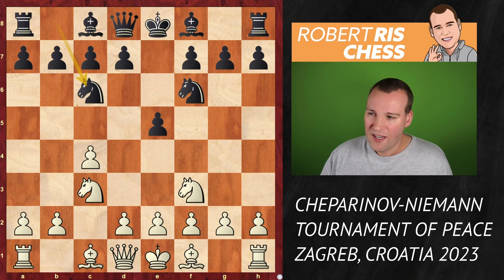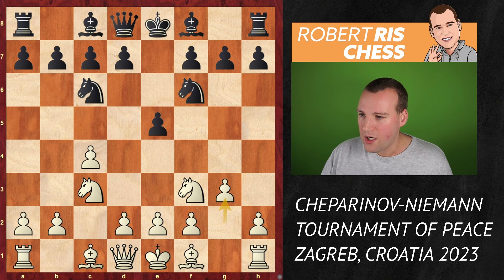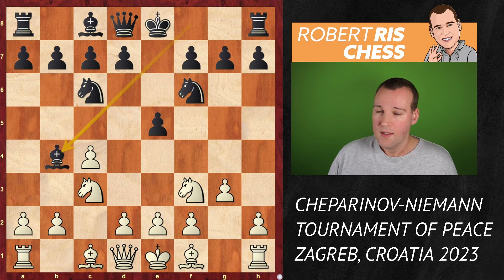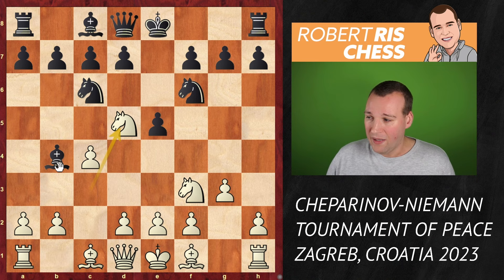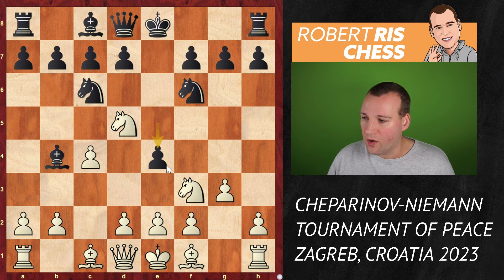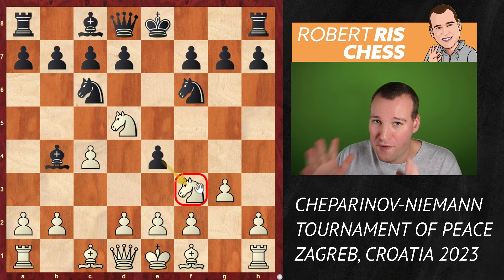It's the so-called English 4-knights, so all four knights have been developed. Ceparinov goes for g3, bishop b4, and the standard move here is of course to fianchetto the bishop to g2. But Ceparinov played the move knight d5. He doesn't give black a chance to double the pawn structure by trading the bishop for the knight, and instead he is attacking the bishop on b4. By moving the knight from c3 to d5, you're giving black the chance to play e4, counter-attacking the knight on f3, and this usually leads to very sharp play — this game is going to be no different. It's going to be very spicy.